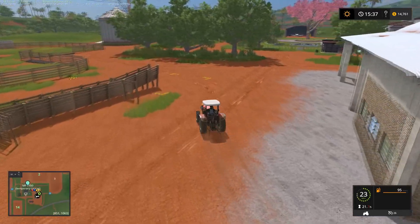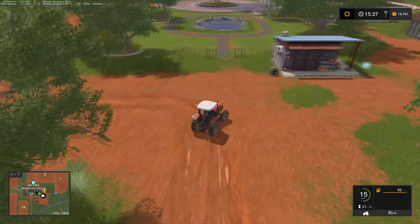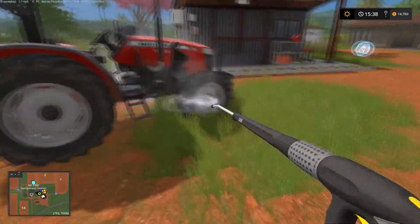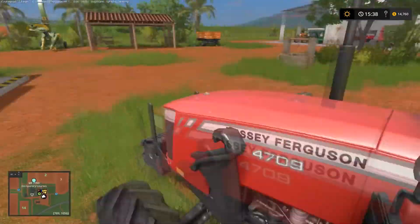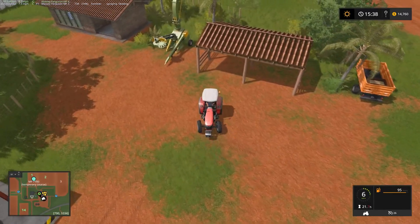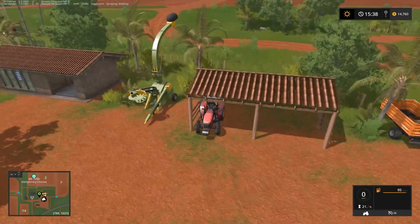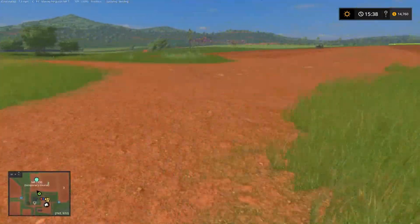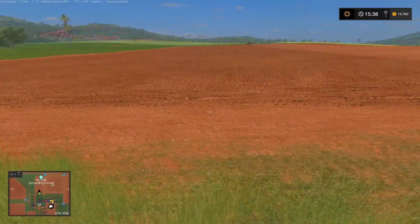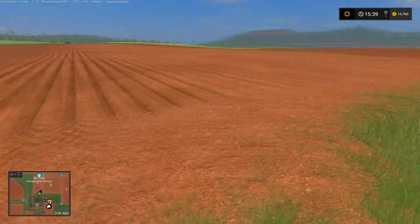Our seeder is down to 45% sugarcane, so it's still going. I'll go wash off this tractor. Let's see if this is small enough to park in this little shed. You can almost fit two of these in one bay. The seeder is not quite halfway done — it's already used 41% of the sugarcane, so I'm going to have to refill it just to do this little field. That's crazy.